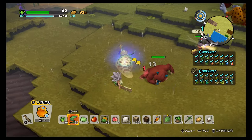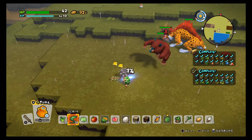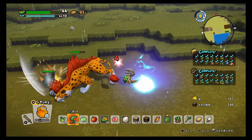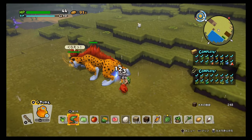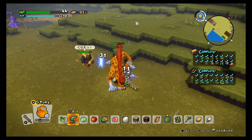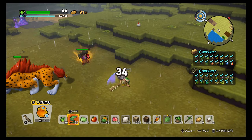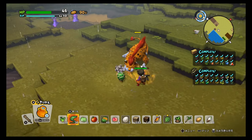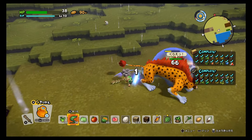I tried loading my game a few times to check if I'd get a similar map pattern, but apparently no — it's completely random. There are two monsters on this island.